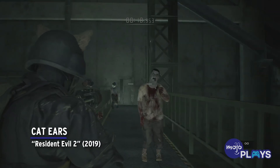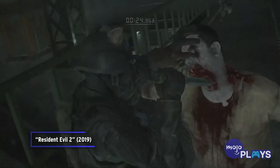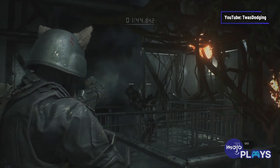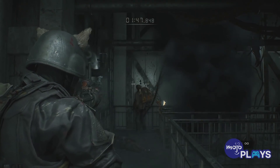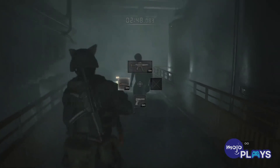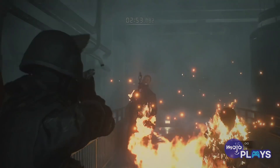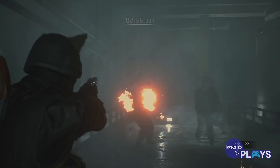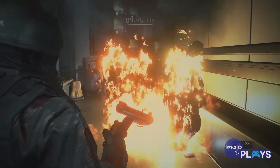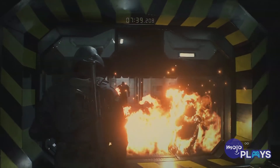Cat Ears, Resident Evil 2. We aren't even done with this list and we're already asking ourselves, what is life? Yes, you can put Cat Ears on your character in the Resident Evil 2 remake, specifically the Ghost Survivor mode. All you need to do to acquire this item is complete the no way out scenario without firing more than 60 shots from your handgun. In other words, know when to conserve your ammo. Just to make this ridiculous headpiece worth your time, the Cat Ears grant you infinite ammo for your entire run. So, looking a tad silly does pay off.